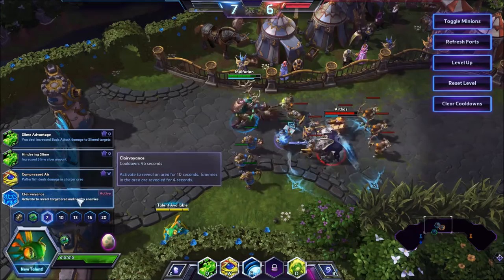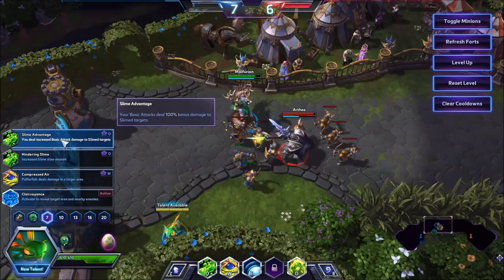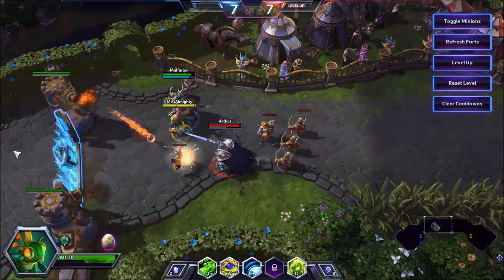The next talent at level 7 is Clairvoyance — it's obviously always a good one to take if you find yourself in a position to really exploit it. You can take Slime Advantage if you find yourself basic attacking quite a lot, but my personal favourite is Compressed Air. It means that your zoning capabilities are just so much more powerful.